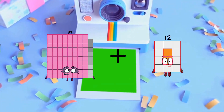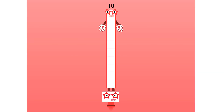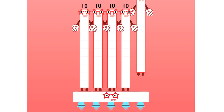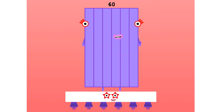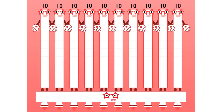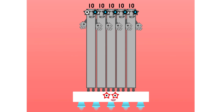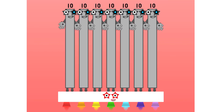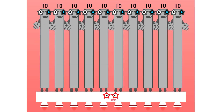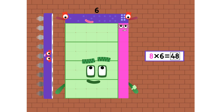89 plus 63 equals 152. Six, twelve, eighteen, twenty-four and thirty, thirty-six, forty-two, forty-eight, fifty-four and sixty.